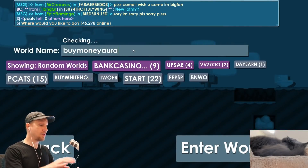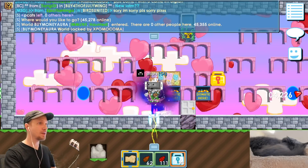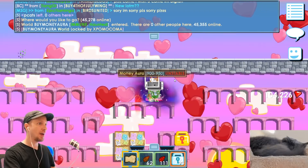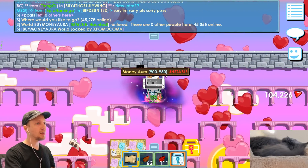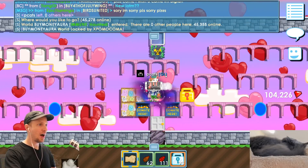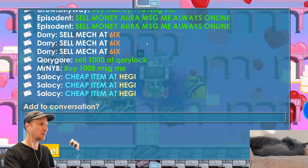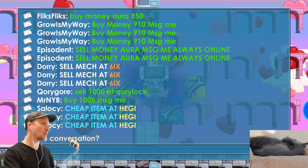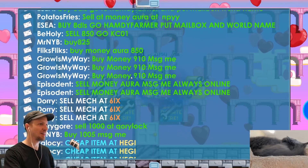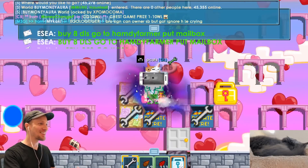Alright, in today's vid I want to buy the Money Aura. I saw this thing for the first time and it's so crazy — it costs 10 diamond locks. Almost, what the heck. I could check boards or I could just go to Buy Aura. Wow, people are willing to really spend 10 DL. I gotta quit doing these giveaways, bro.